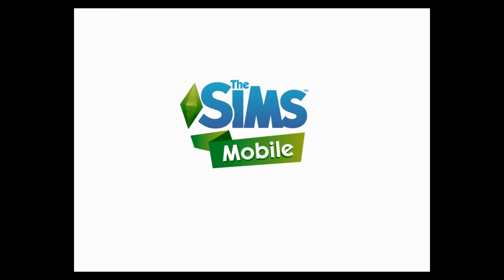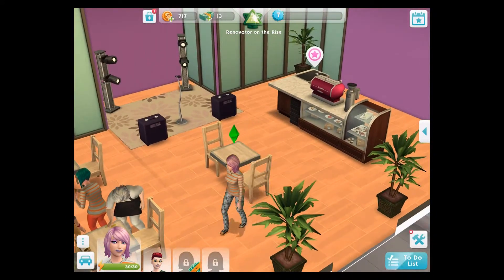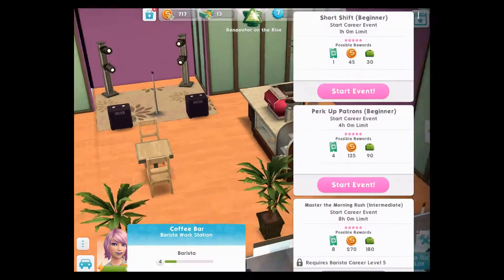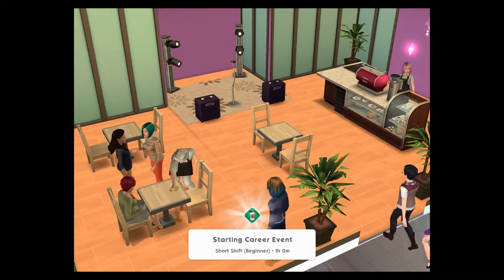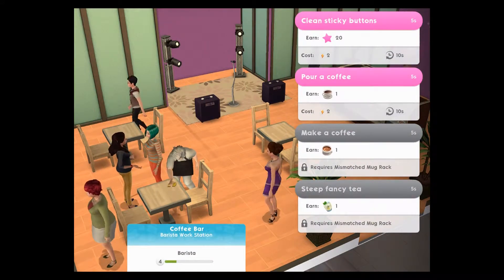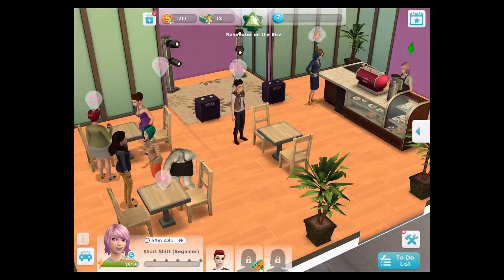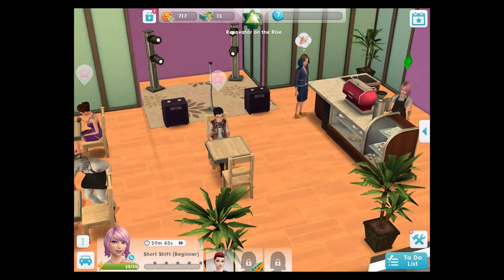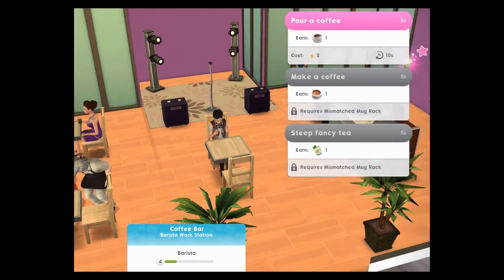Let's go and do a job with this Sim. She is a barista working in a coffee shop. We can start an event — she's behind the counter. We tap on stars: we can clean the sticky buttons, it earns some stars and costs some energy. So we've done that one, I can pour a coffee.